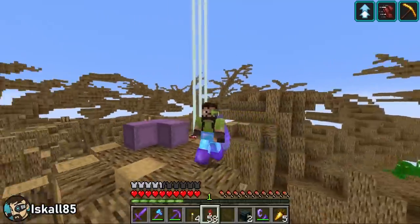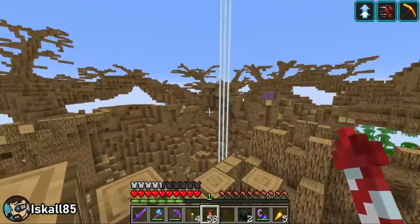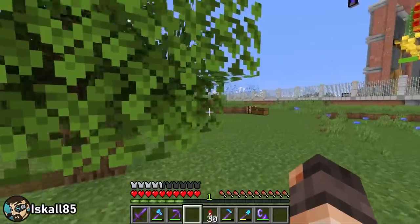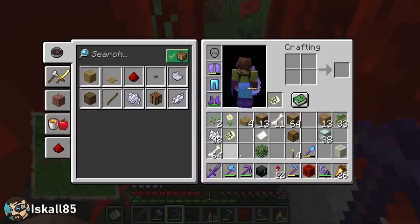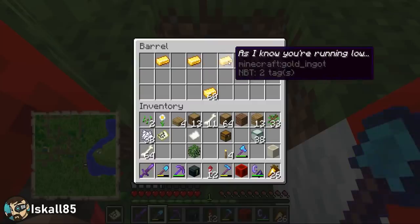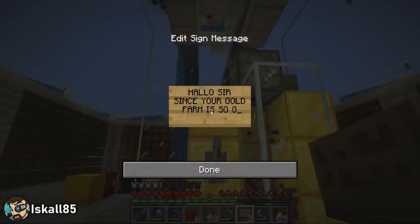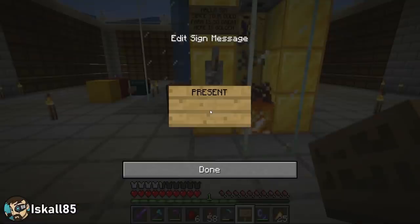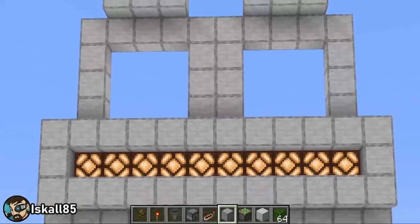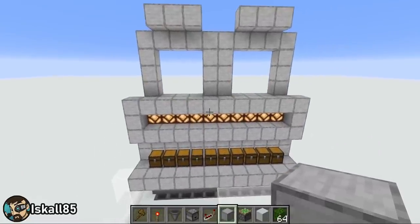Sadly for Iskall85, there isn't an easy way to farm a literal million leaves, which is about how many he needs to decorate the branches of his mega tree — that's a ridiculous amount of leaves. After a little testing to calculate exactly how much tree farming he'd need to do by himself, Iskall is distracted by the arrival of a treasure map left by Mumbo. His player marker doesn't appear on the map at first, but a few clues lead him to a barrel in which Mumbo has gifted him 64 gold and a pretty sweet dunk. Iskall responds with a sick burn of his own, and the experience ultimately gives him the idea to have other people collect a million leaves for him, setting up a redstone contraption at the shopping district to gamify the collection of leaves and eventually award a grand prize.